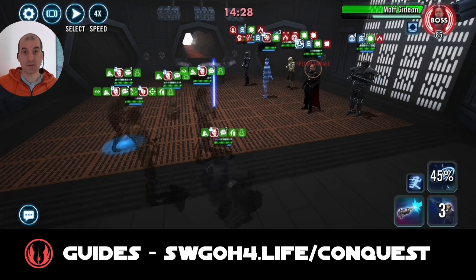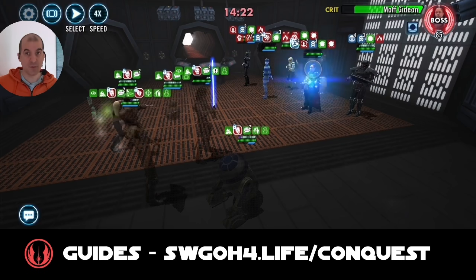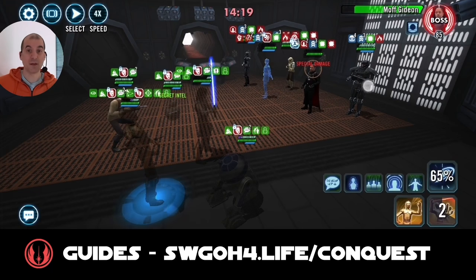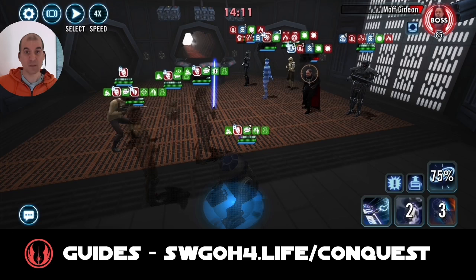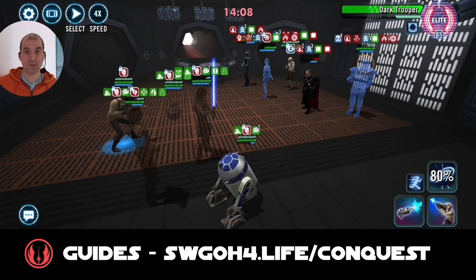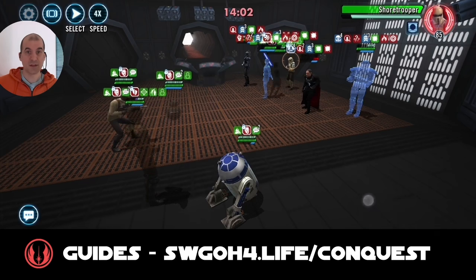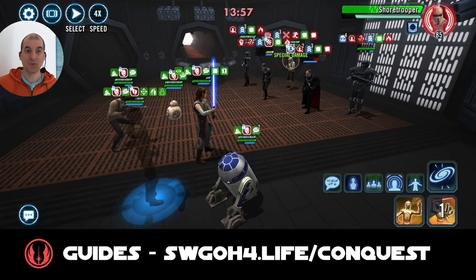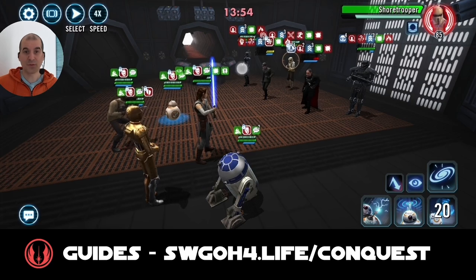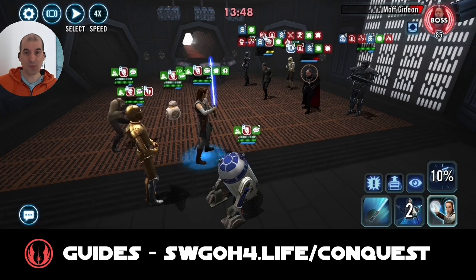One thing to point out: you cannot land a critical hit on Dark Trooper, so removing turn meter from him is slightly more challenging. That's why you can use 3PO's basic to apply expose on Dark Trooper. Going after Shore Trooper - we have Piet stunned and he has two stacks of confusion as well, which counts as a daze so he won't gain bonus turn meter. Piet is now under control. I used Volatile Energy to get rid of Death Trooper number one and pushed back turn meter on Gideon.